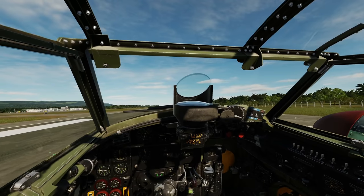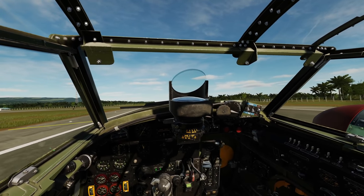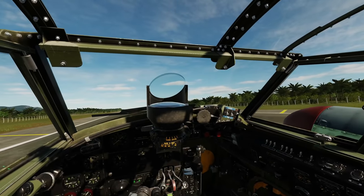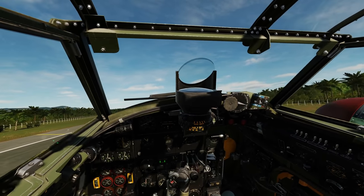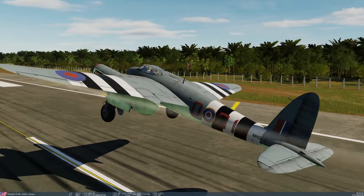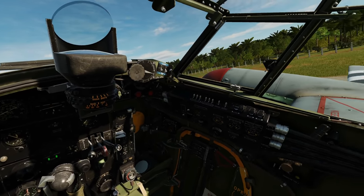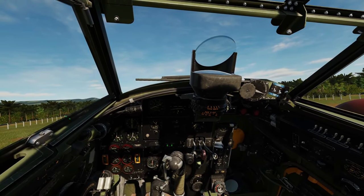First impression: it's not a particularly easy plane to fly. There's a certain amount of instability — not as stable as some other warbirds in DCS. At 112 knots, high angle of attack, the plane is relatively heavy and unstable at that point. Does the flight model convey that? Yes — cockpit shaking, the aircraft swishing left and right slightly, clearly communicating that something isn't quite right.